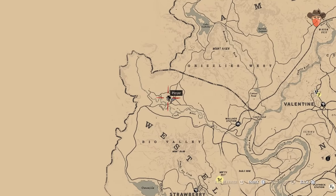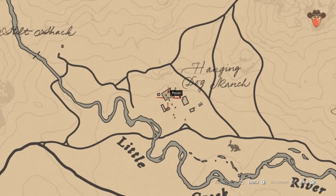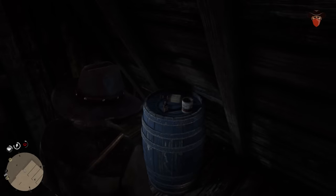South of the last one, you'll find a fortified O'Driscoll barn. Clear the camp and head inside the barn to the top, where you'll find the potion on a blue barrel.